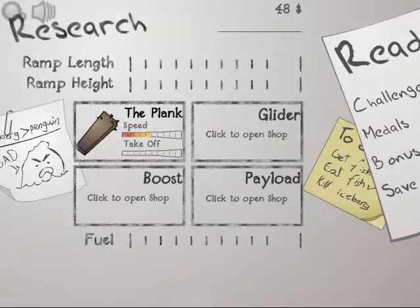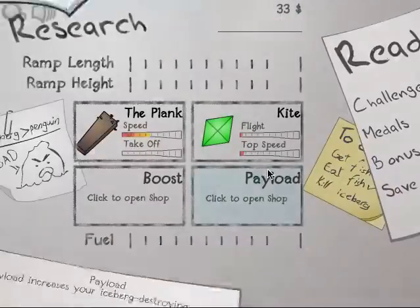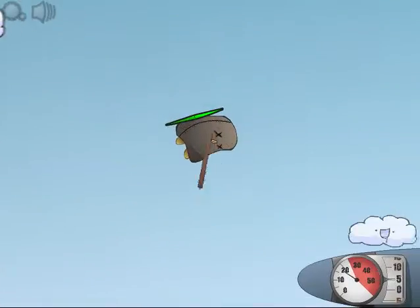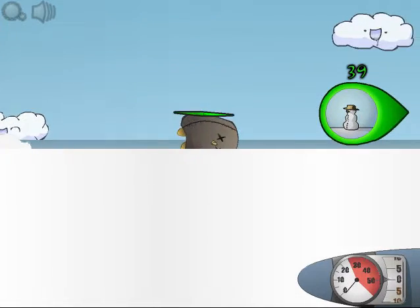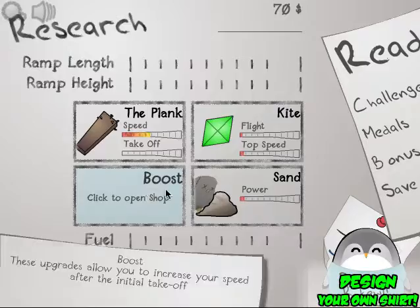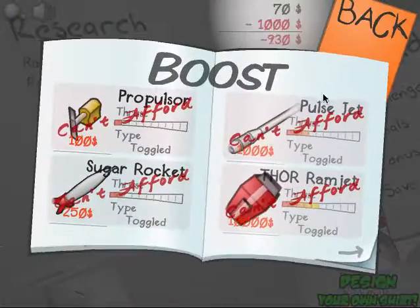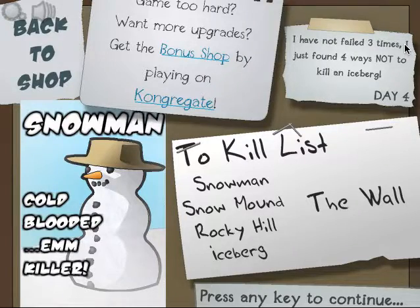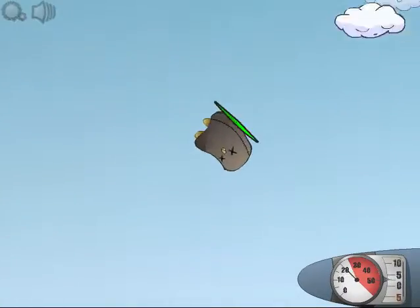Alright, so right here we're going to buy ourselves a glider, which is going to be the kite. And we'll also buy the sand. Right there, you see right there — that's what leads you to the snowman, a little countdown. Now we're going to see, can we do anything sooner? It doesn't look like it, so we're going to upgrade nothing. Eventually we are going to be doing lots of upgrades, and that's all we're going to be upgrading. Once we get solid, we're solid on what I'm going to use.